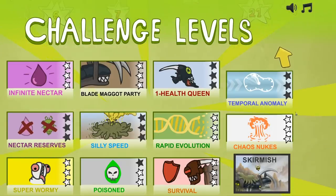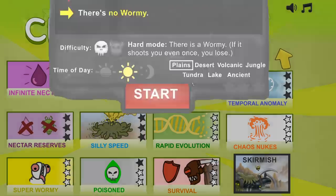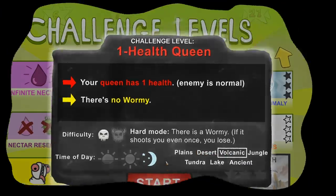Where the game really shined over other lane strategy games was the upgrade system. Now we're going to the challenge levels. We're doing the one-health queen challenge — basically your queen has one health but the enemy is normal, and there's no worm. So we can't afford any incoming damage — I've never been able to beat this one. We're gonna fight at night on a volcanic level.